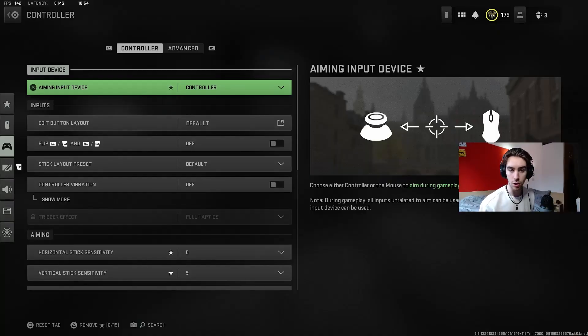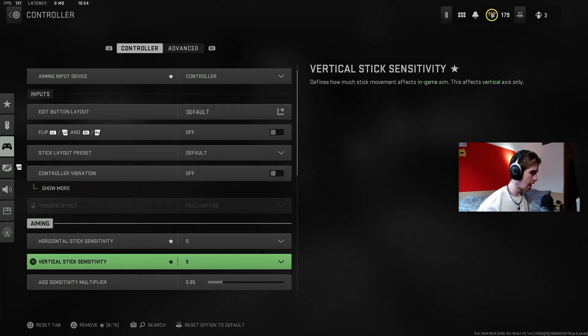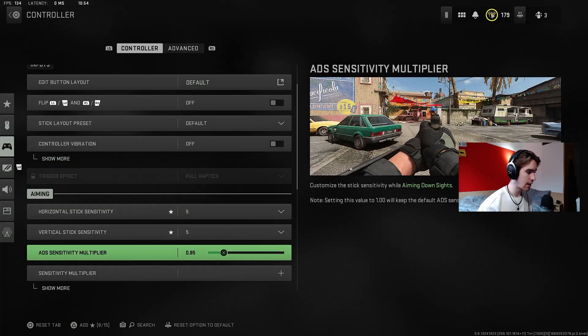We'll be starting off on controller because I use controller. I run default controller layout and I do 5.5 sensitivity with 0.85 aim down sight speed. This just gives you slightly less sensitivity when you're aimed down sight, which I find works really well for the sort of long range gunfights that you often get into in Warzone.